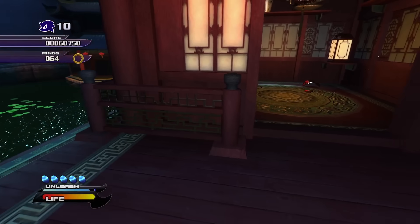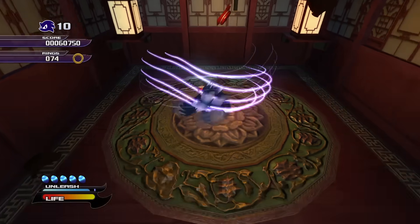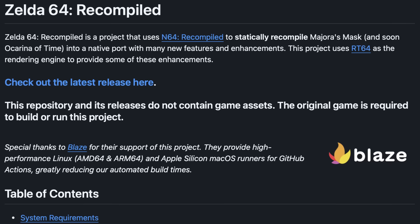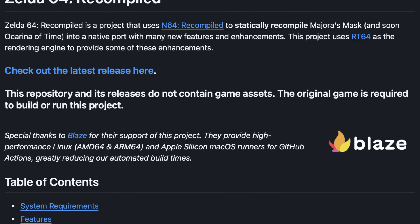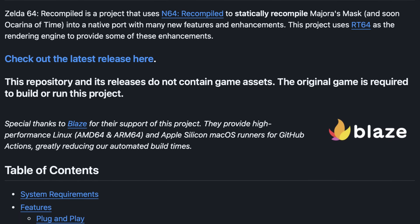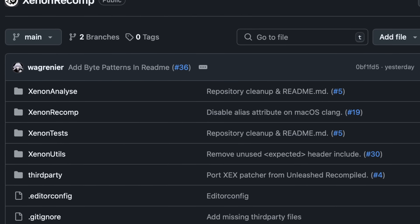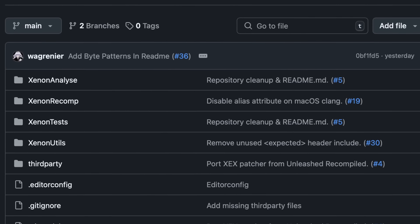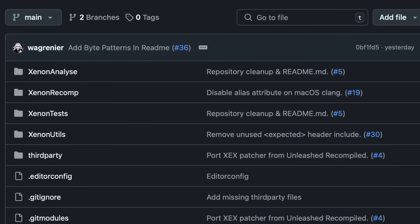as a way to finally achieve a real PC port, or as close to it as possible, but they were still apprehensive about whether it could work for a game as big and complex as Sonic Unleashed. But after seeing a successful recompilation of The Legend of Zelda: Majora's Mask, they were inspired to finally give it a try. In September 2024, they started working on Xenon Recomp, a tool that — you guessed it — recompiles instructions from the Xbox 360's Xenon CPU into C++.